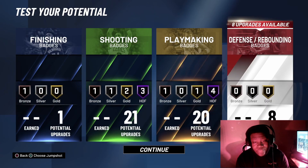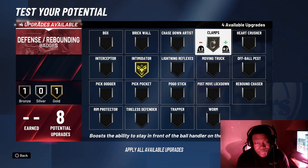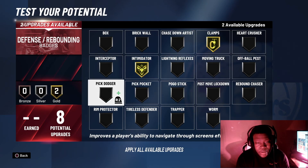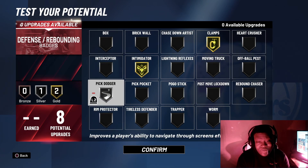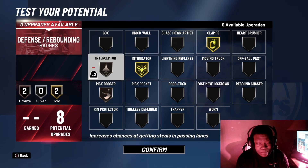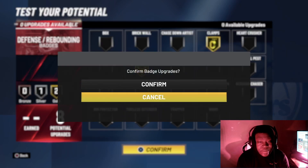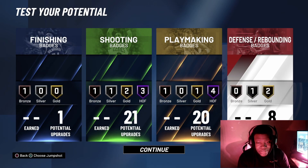This is how you want your playmaker badges to look. If you got yours like this, you're good — then hit confirm. For defensive badges, this is pretty easy: I'm going to put on gold intimidator, gold clamps, and pick dodger on silver. Personally I don't like interceptor, so I'm going to set mine up just like this. And boom, there you guys have it — one of the best guard builds on the game.